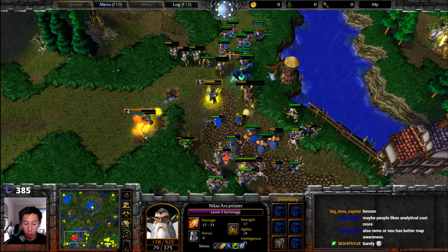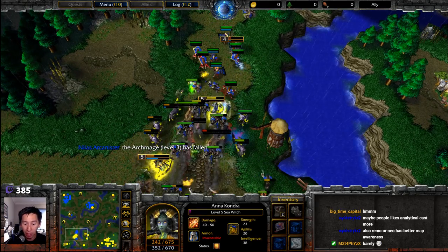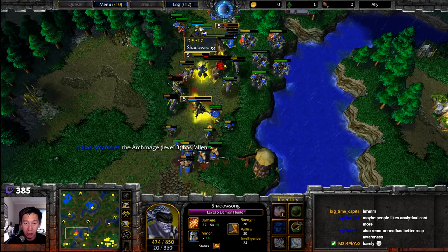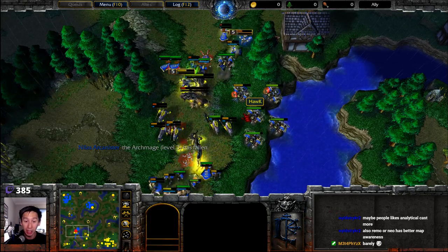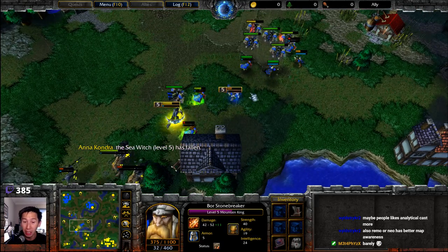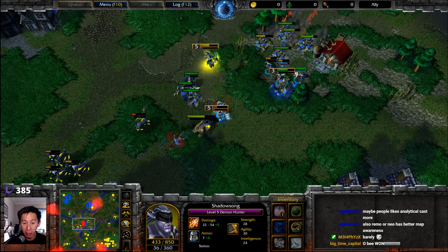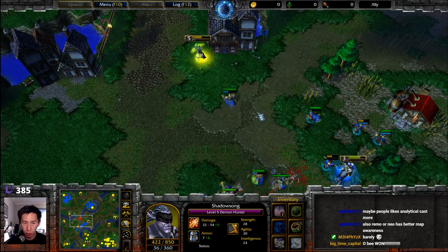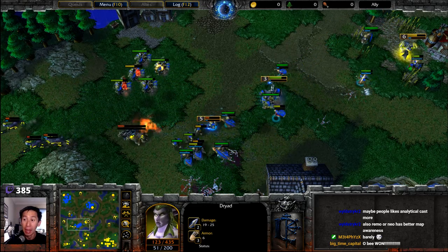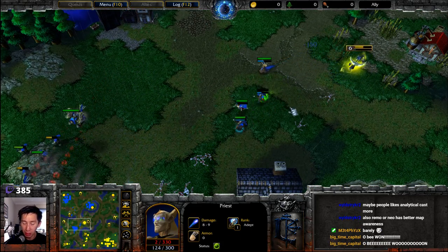Mountain King escapes at 28 hit points. The Demon Hunter falls but has an ankh of reincarnation. The Archmage is caught and goes down. Naga Sea Witch gets up to level five — now possibly level three Fork Lightning. Mountain King is at level five but not being revealed. Naga Sea Witch gets taken down as Mountain King lands a storm bolt. Mountain King went for thunderclap, not bash, so re-engaging isn't easy.